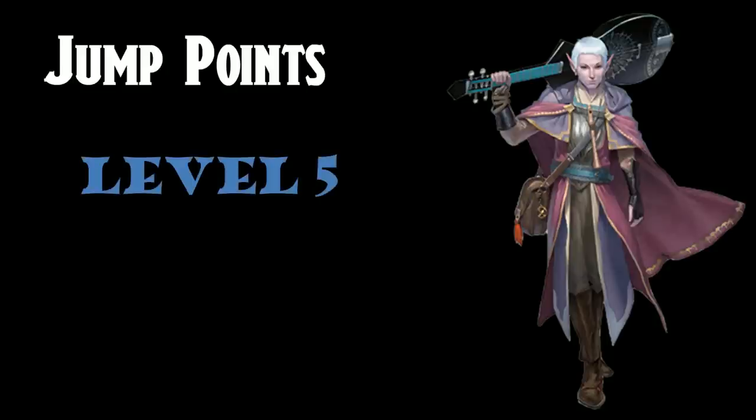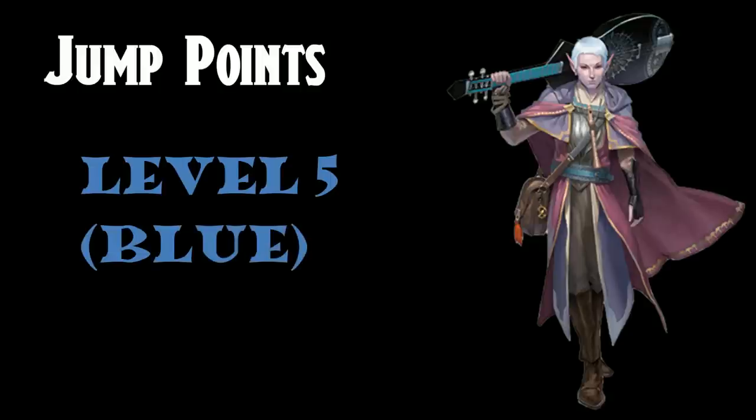The Bard is next. If Bard is your starting class, you're almost certainly going to want at least five levels, so Level 5 is our first jump point. Level 3 spells are a big deal — for Bards this includes Dispel Magic, Fear, Hypnotic Pattern, Leomund's Tiny Hut, and Plant Growth. There's nothing between levels 1 and 4 worth multiclassing out before access to these powerful spells. The second equally important reason to hold off until Level 5 is Font of Inspiration, which lets you recover expended uses of Bardic Inspiration with a short rest — potentially double, triple, or more uses of your most iconic feature. The advancement to a D8 at Level 5 is just icing on the cake. This is a blue option.